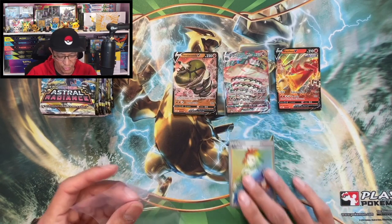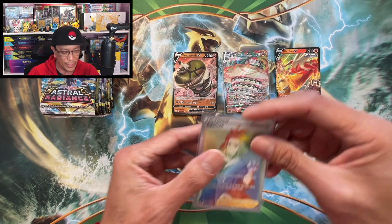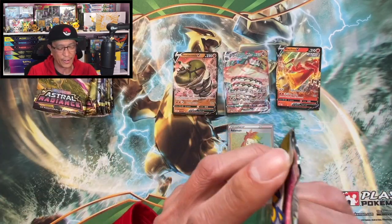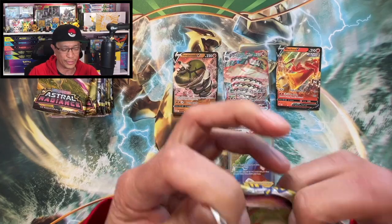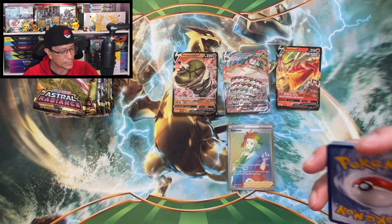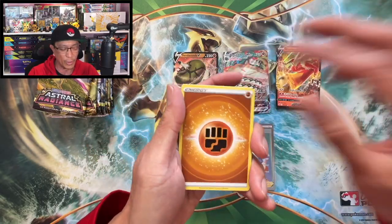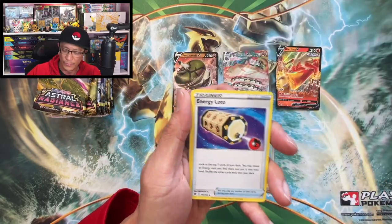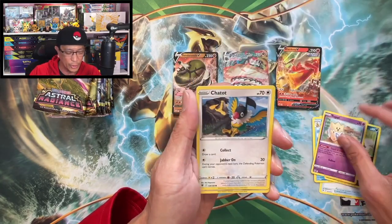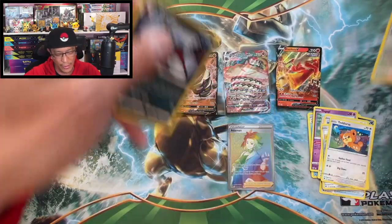From Astral Radiance — there you go! What do you guys think about these rainbow rares? They're out of print now — they're not gonna print any more rainbow rares. So do you think these types of cards are gonna go up in value? Let me know! Fighting Energy, Latio, Coalossal, Golduck, Nickit, Togepi, Charizard, Magmar, Teddiursa — bravery reverse holo and a Thievul.